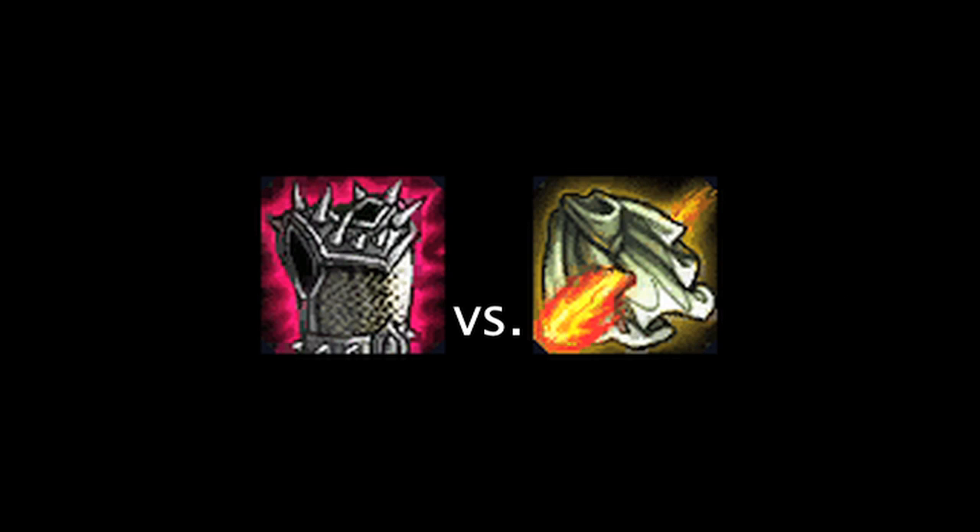Overall, it would seem Thornmail can easily deal more damage per gold than a Sunfire Cape against a single champion, and possibly more damage overall. However, Sunfire Cape still has the advantage of dealing damage to multiple champions at once, whether they are auto-attacking or not.